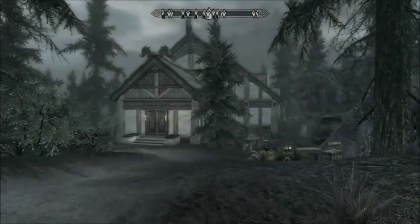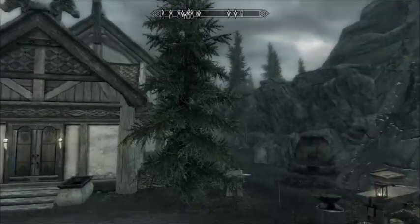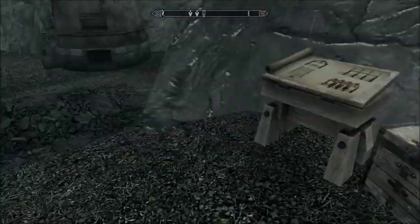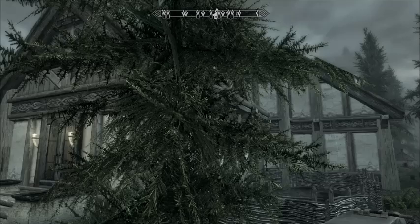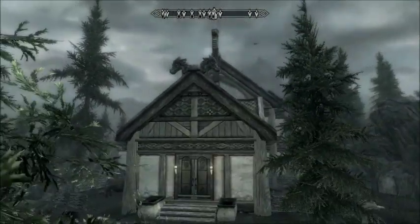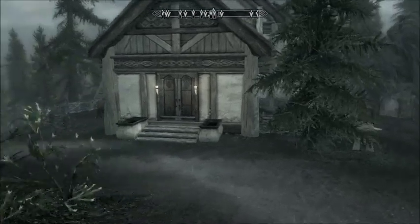Hey guys, I've been making quite a few modifications inside of my Lakeview Manor home, mainly because I really didn't like the furniture options that came with the workbenches. So I decided to manually place furniture pieces using the command console. If you guys have done modifications to your home, I'd love to see them — go ahead and post a link to either your video or screenshots in a comment below and I'll be sure to check them out.